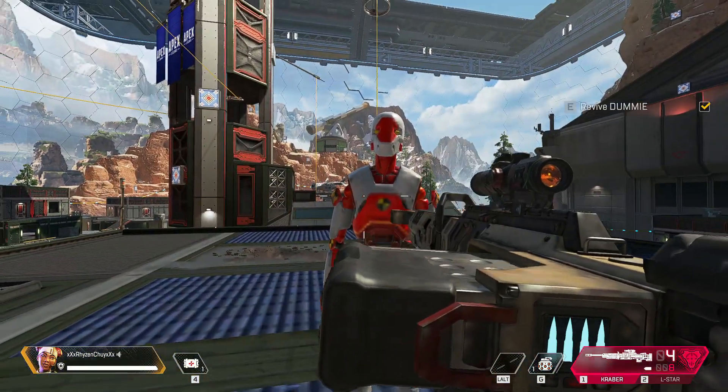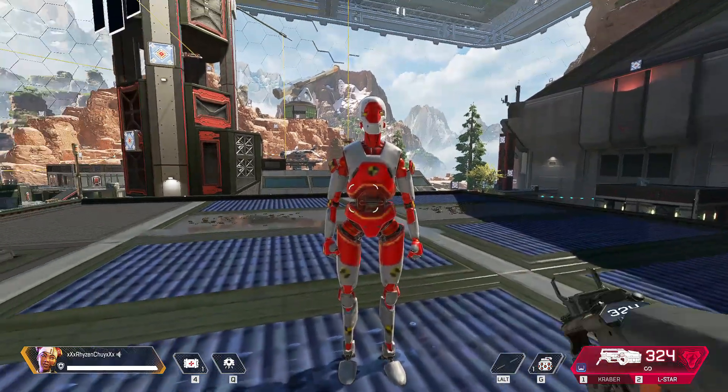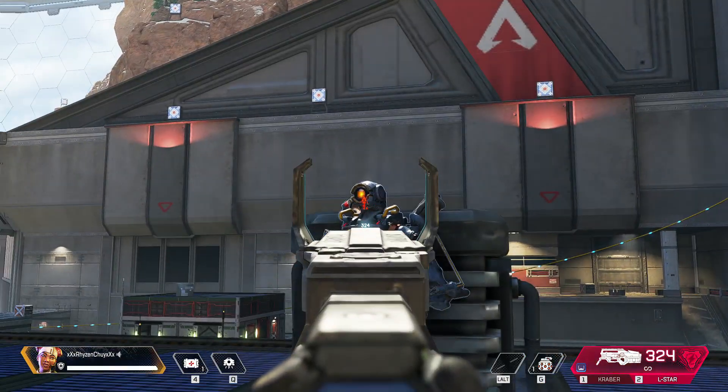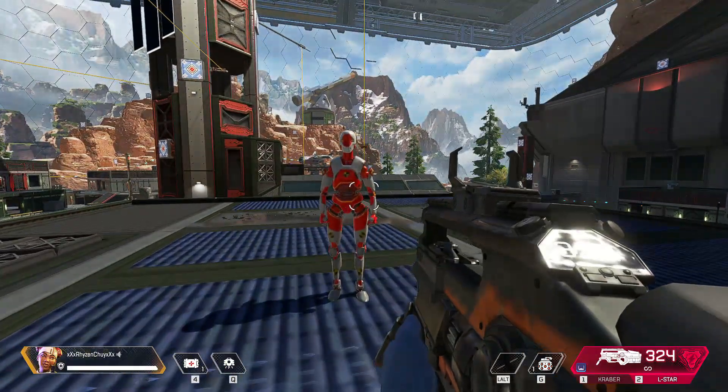Great, welcome back dummy. Now here's a good thing to know: each one of us has a unique tactical ability. You are Lifeline, and you have a health drone that distributes health to anyone next to it. Give it a try and heal your friend — just hit the tactical button on your HUD.